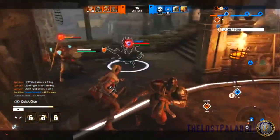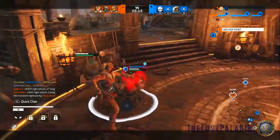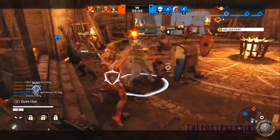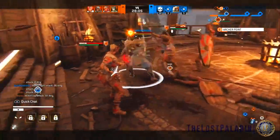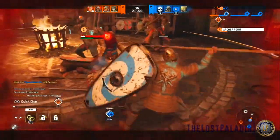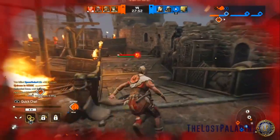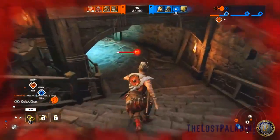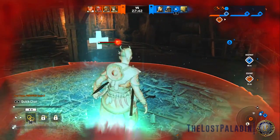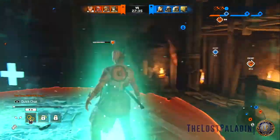For her feats, I like to run Stealth for tier 1. Rush — I really don't see a point in it. The only time I'd see it being beneficial is whenever you're picking up the banner in Breach. She already has a very quick sprint speed, so you can get point to point pretty quick. I prefer Stealth over that because it gives you more to your kit.